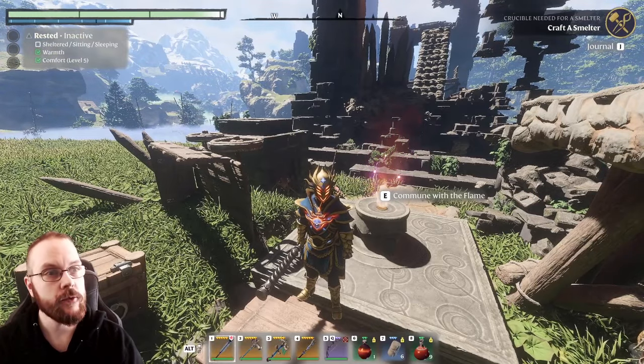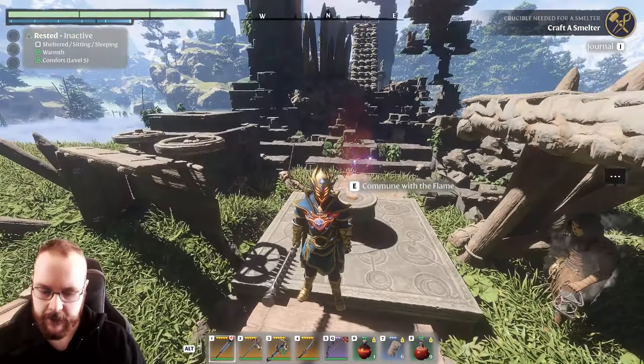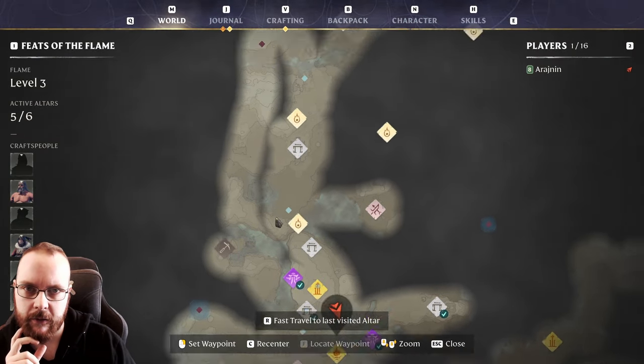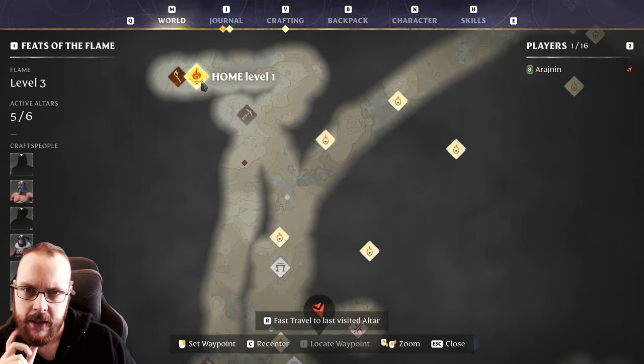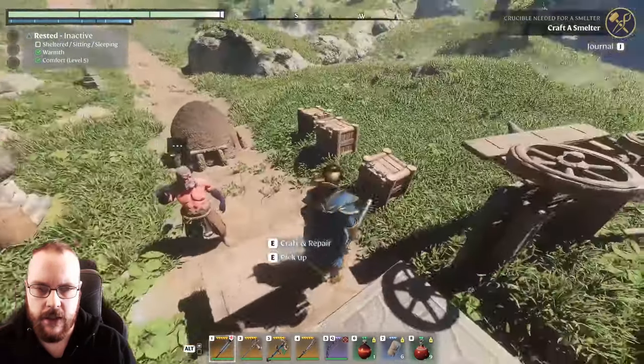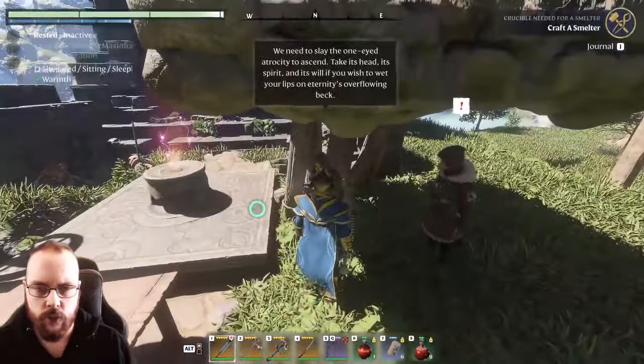Okay, it's a new day, and a new day for Enshrouded. We're back on my speedrun character, who is currently level 8. We do need a ton of ectoplasm in order to make the key for the Nomad Highlands. So that is what we're gonna do right now.